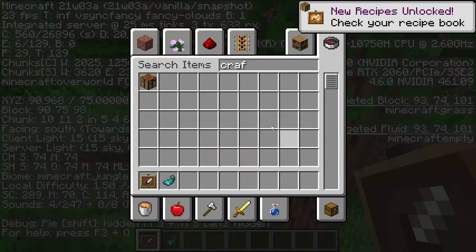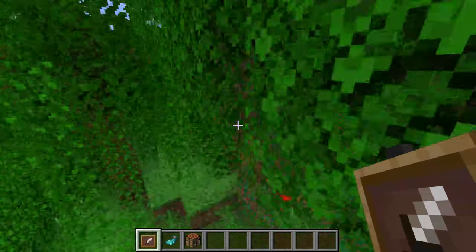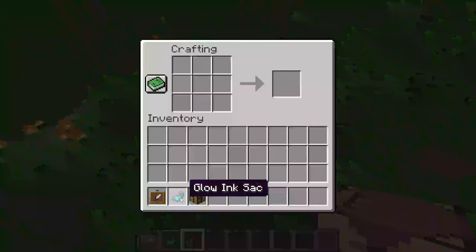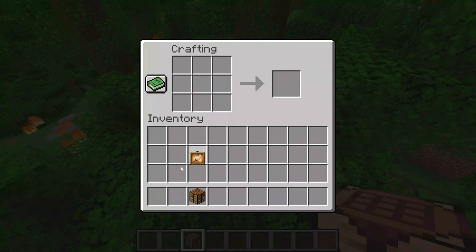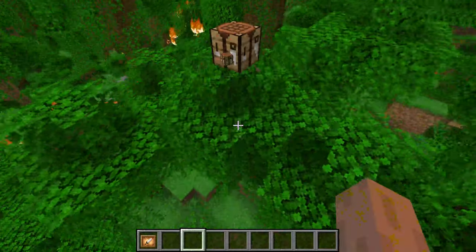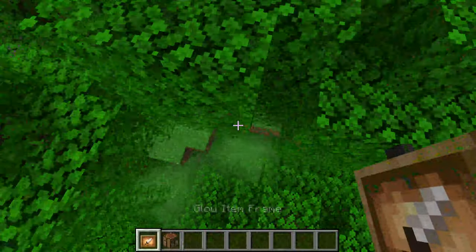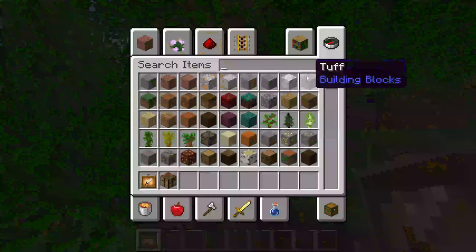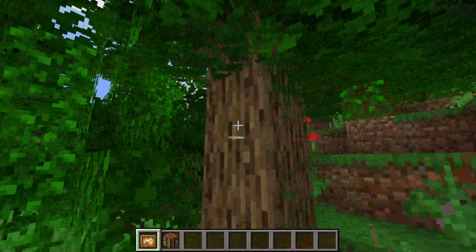We're going to put a crafting table down here. You can find the glow item frame right over here. When you put it down, you can see it's glowing, but if you put an actual regular item frame, it does not glow.